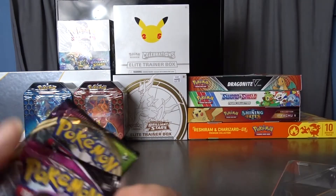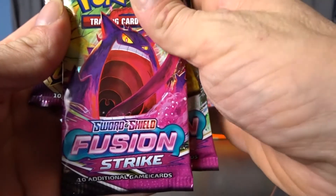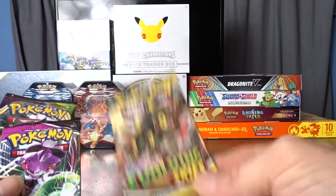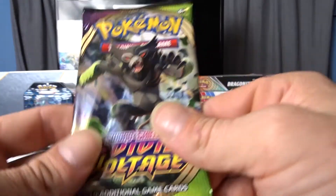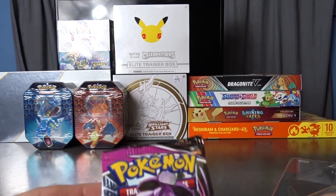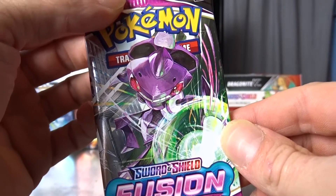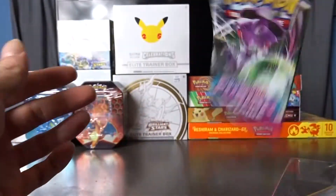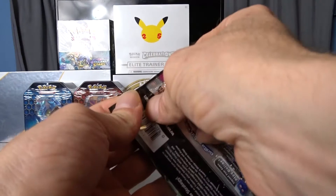Let's see what packs we get inside. So we get Fusion Strike, Evolving Skies, Fusion Strike, and Vivid Voltage. I'm going to go with our Fusion Strike Genesect — I'm pretty sure his name is, or something along those lines. Let's get into it.